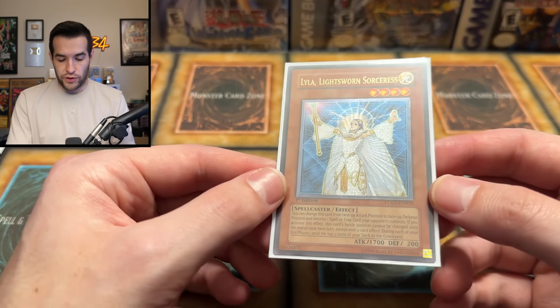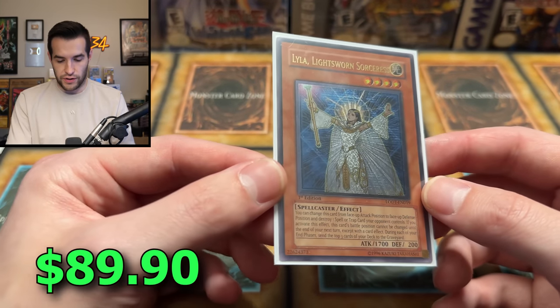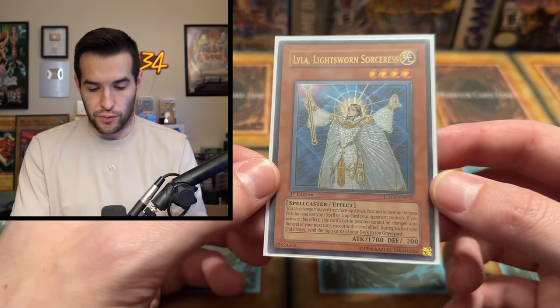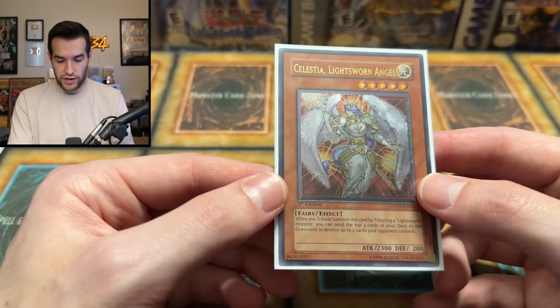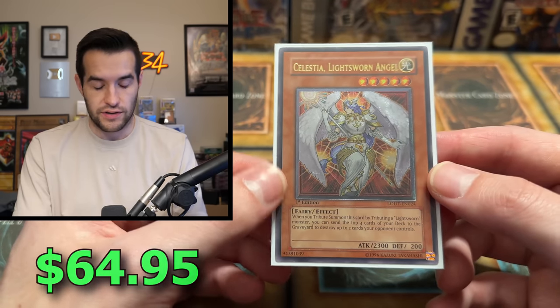Then we've got a Lila — Lightsworn — First Edition. Very cool. That is a nice looking card. Lightsworns just have beautiful looking artworks, very shiny. Speaking of Lightsworns, we have a Celestia, Lightsworn Angel, Ultimate Rare, also from Light of Destruction. Both of these make sense because they're Lightsworns. Then we're going to finish it off — we've got some pretty big ones coming up.